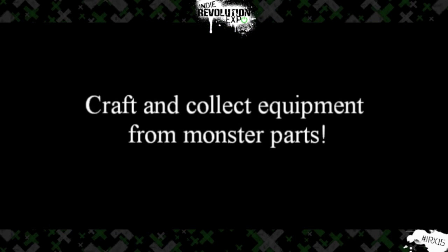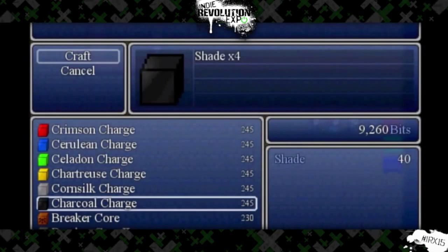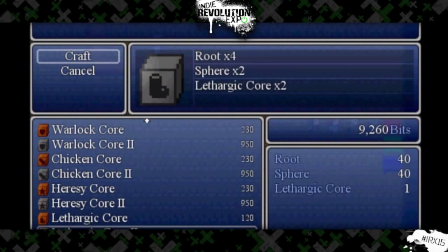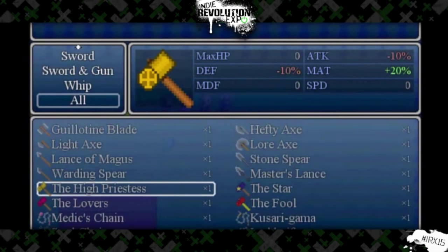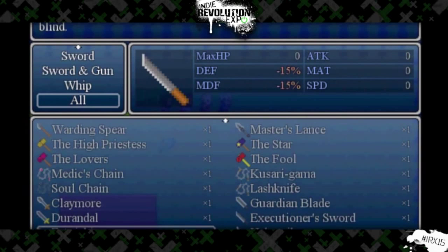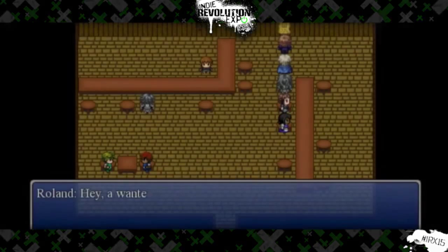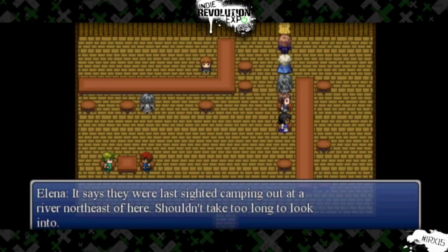There are 12 different characters that you can have join you. Between all the characters, including your own character that you make — which doesn't even have to be part of the main group — there's over a thousand different potential party combinations, so you can play it however you'd like. There's a really good storyline, dramatic and humorous all at the same time, and of course the side quests will add to that.